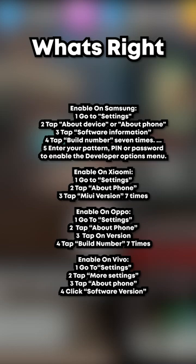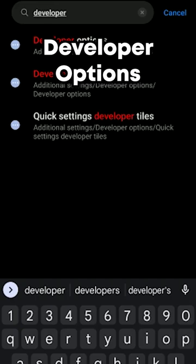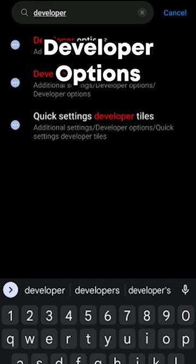First, you need to enable developer options. On screen right now you can see what's right below your phone manufacturer. Then you need to search up developer options in the settings, find minimum width, and set it to 500 or above. After that, you can equip the event and hardcourt towers.